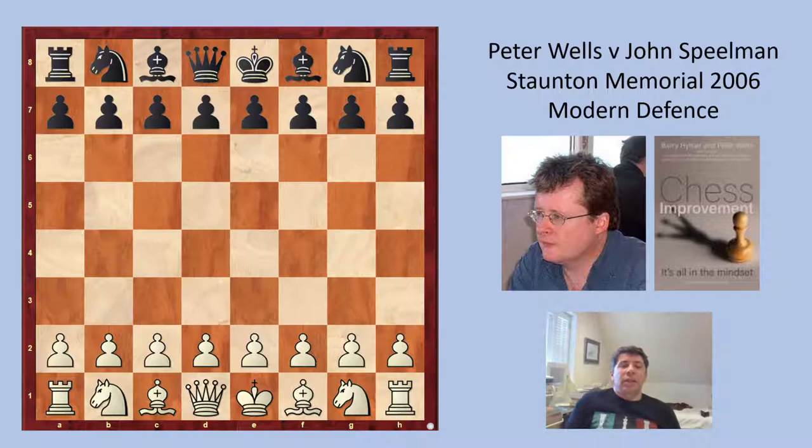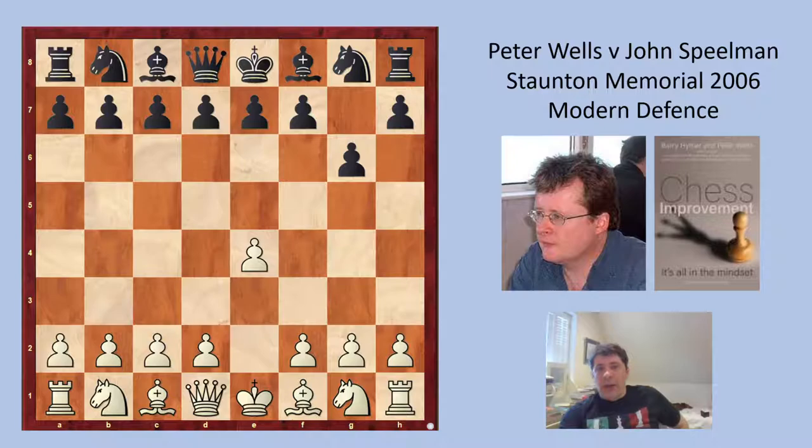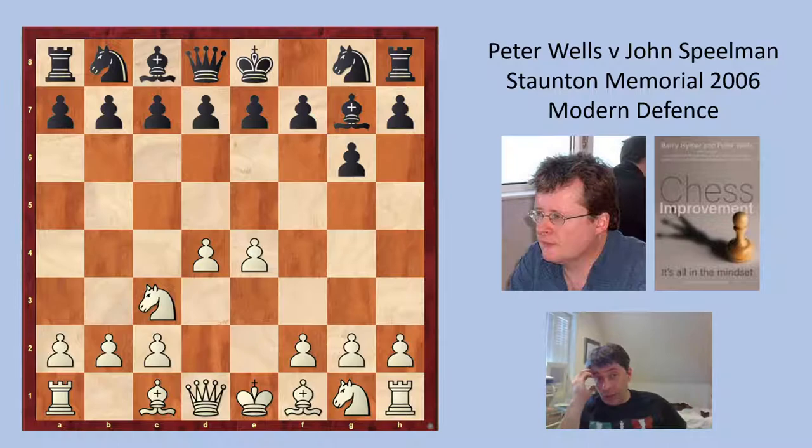Peter is white and starts the game with E4. G6 from Spielman, which is the classic way to start the Modern Defense — you can also get into it from D6 or even C6, but the most common way is G6. D4 from white, that's the standard approach. Bishop G7 makes sense; you've made this fianchetto for the bishop so it makes sense to put it in there. White plays Knight C3. You can play pawn C4 here and transpose into Queen's Pawn type systems, but since white played E4 it makes sense to play Knight C3 — it's consistent.